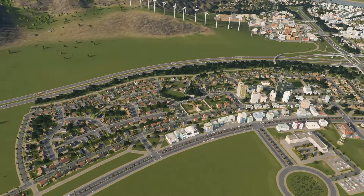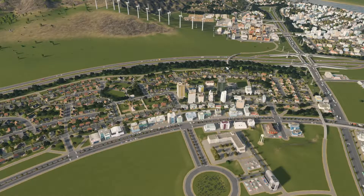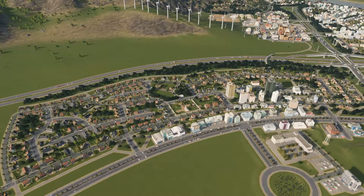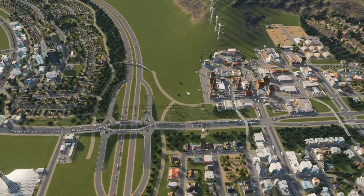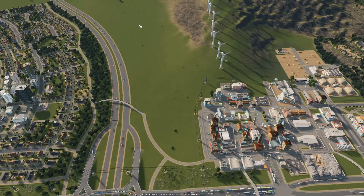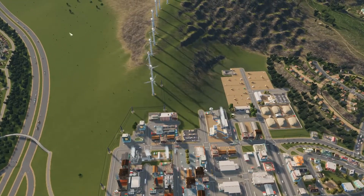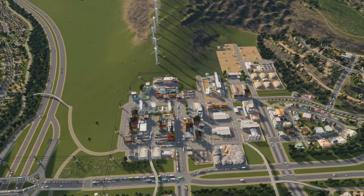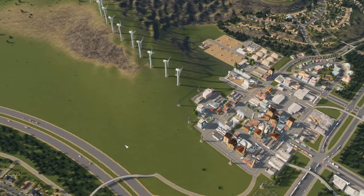I just filled in with some trees in this area because it stuck out with the trees going to about here and then nothing up this way. I filled in a little bit and it looks a lot nicer. So we'll try to connect up this way here. We'll probably need to expand on this street to come up and then curve on down that way. There's going to be some major development going on here.